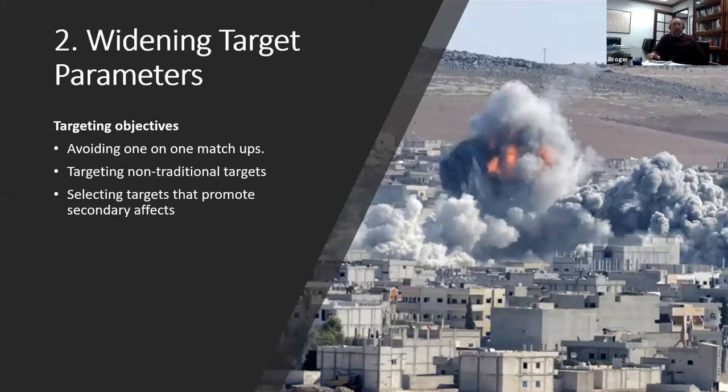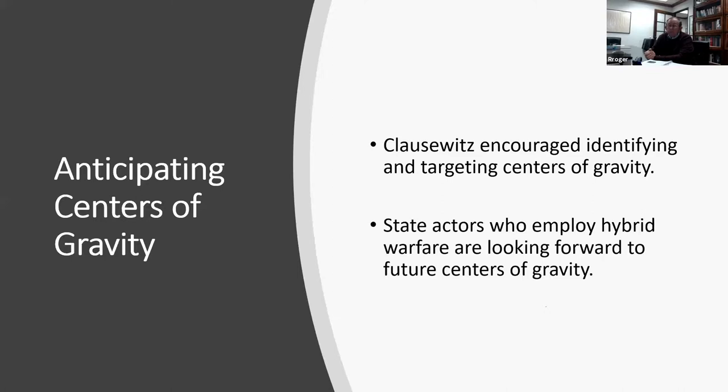The second characteristic is widening target parameters. The objectives of hybrid warfare are to avoid one-on-one matchups with the enemy, targeting non-traditional targets that promote secondary effects. Clausewitz in the 19th century talked about identifying and targeting centers of gravity to defeat your enemy. Hybrid warfare is now about identifying centers of gravity, establishing them, and being positioned to take advantage of them even before the enemy is aware — imagining selecting a battlefield behind enemy lines, ensuring you control every important point, and then declaring war.